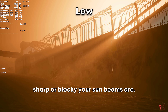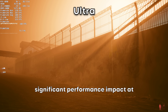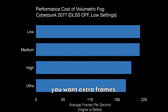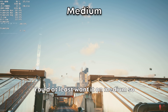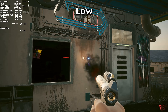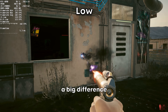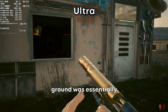Volumetric fog resolution controls how sharp or blocky your sunbeams are. This is the first setting to have a significant performance impact at almost 10% between low and ultra, so keep this down if you want extra frames. Volumetric clouds quality is only a 1–2% difference between off and ultra — you'd at least want it on medium so they show up, but I don't see a big difference between medium and ultra. Max dynamic decals has no significant frame rate difference, and I also didn't see a big difference in visual fidelity — the amount of debris coming off buildings and staying on the ground was essentially the same.